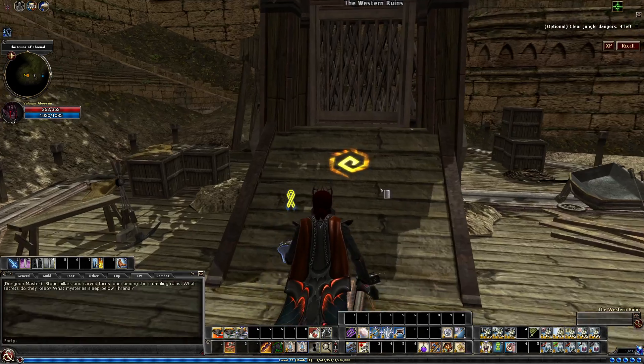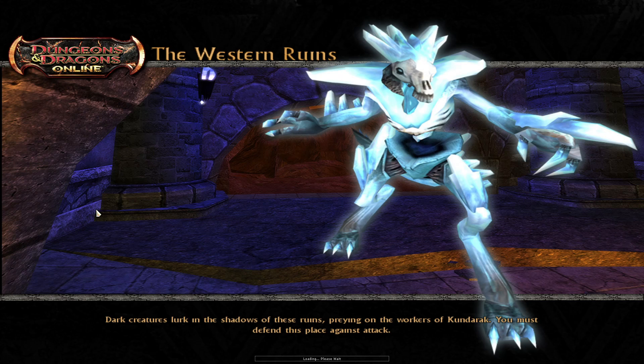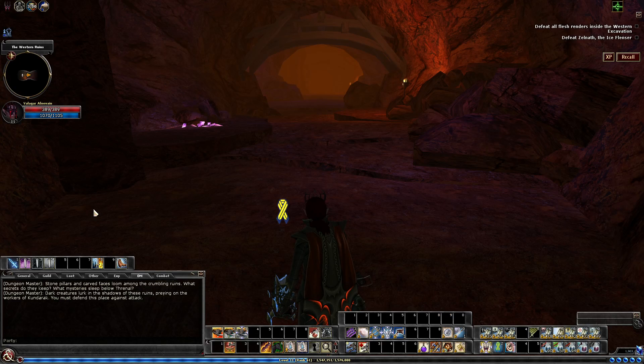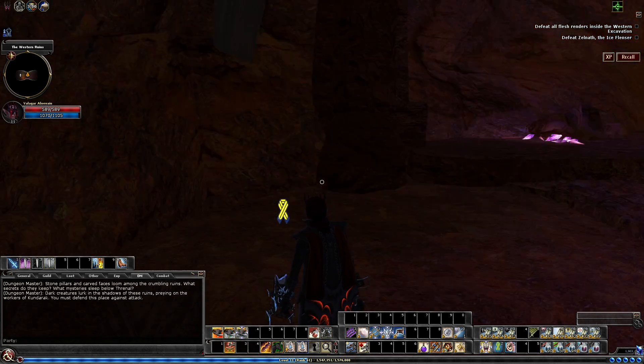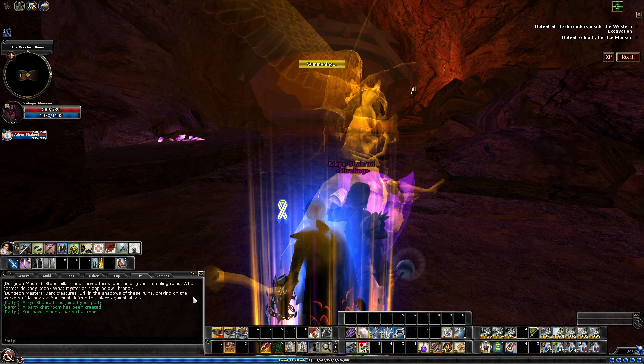So we've done the first part, and we're now on to our second part, which is Secure the Area. As you can see with my level, we are only level 11 — the quest on Elite and Reaper is level 12. The reason for this is the way the quests are set up. The third excavation area we're not able to get into until we complete these, and it does have a level 9 quest. I do want to bring you guys these quests at level, so I definitely want to make sure I don't exceed whatever that level limit is.